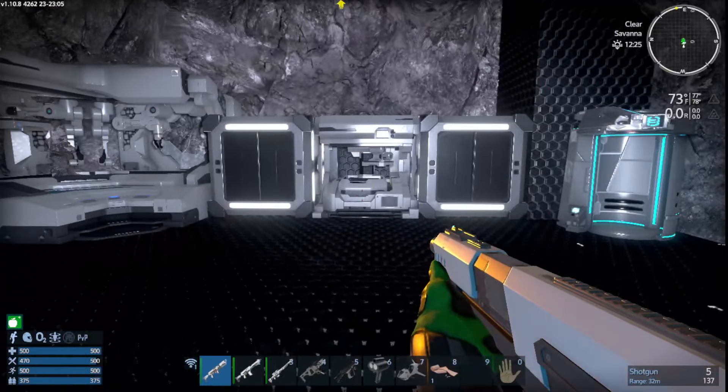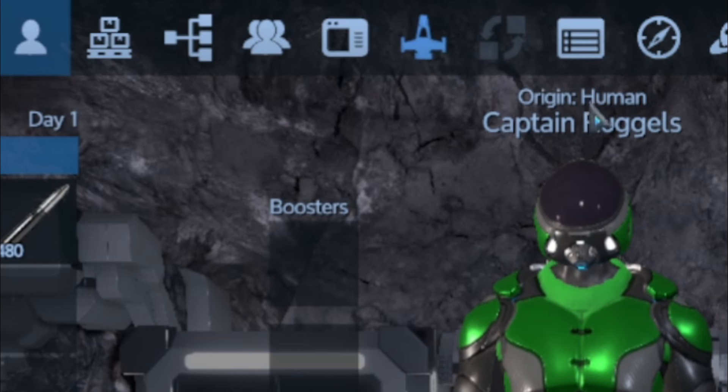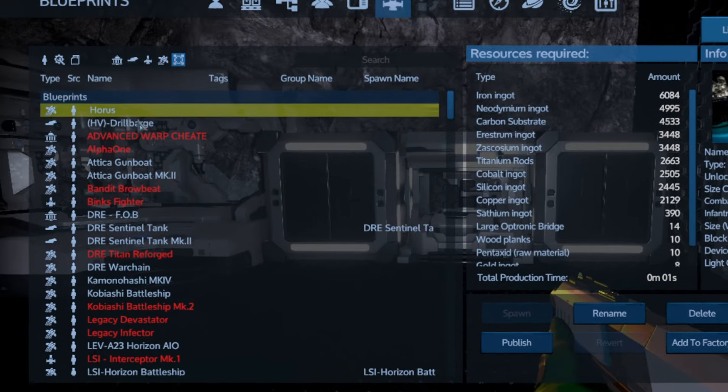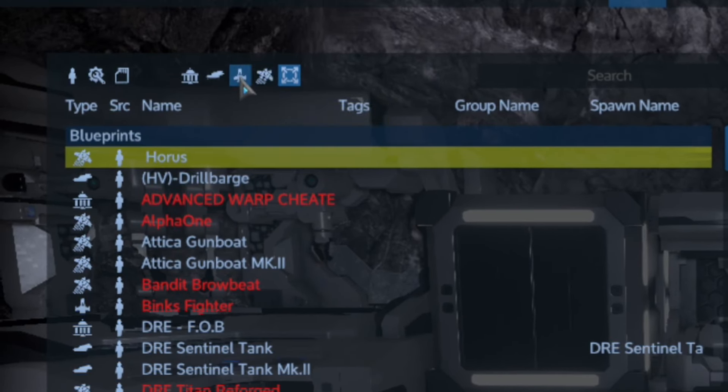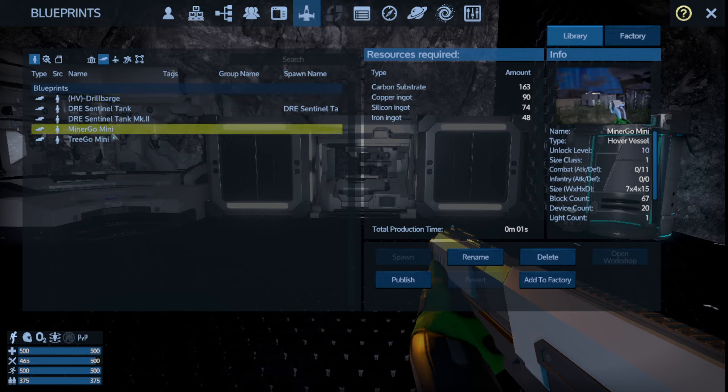To bring in a vehicle from the factory, press Tab and go to the button that says Blueprints. Once Blueprints is open, go to the Library. This button is for all vessels, this one is for capital vessels, this one is for small vessels. These two can go to space, the hover vessel cannot. Stock is what comes with the game, Workshop is from the Steam Workshop, and Own is what you make.